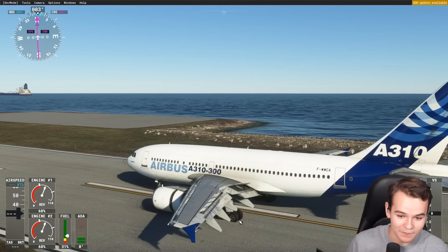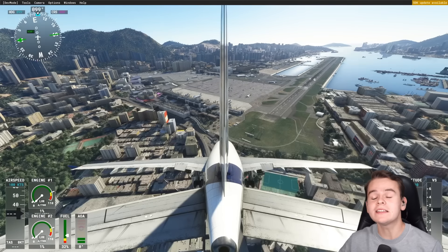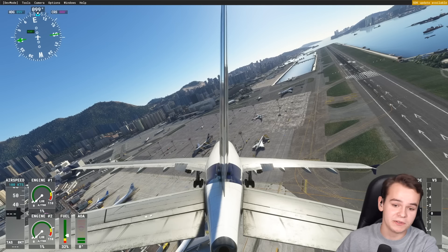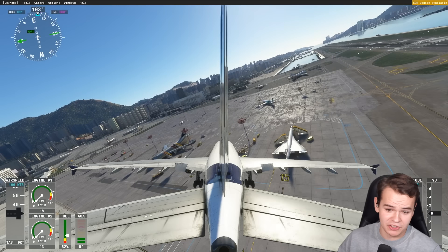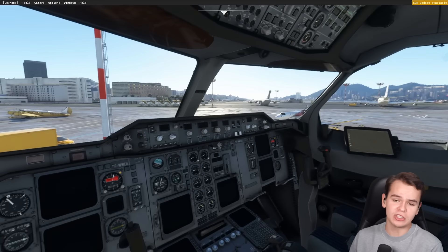Welcome back to the channel. Do you guys recognize this place? Welcome to Hong Kong — Kai Tak. This is one of the new places included for free in Microsoft Flight Simulator. Since it was demolished in the 90s and doesn't exist anymore, it doesn't exist in any other version of the Flight Simulator — but now it is included. We've got a Concorde added to the ground, which is nice. Let's go ahead and do a little bit of a cold and dark check.